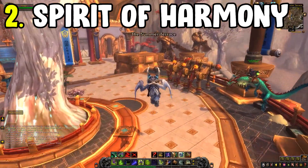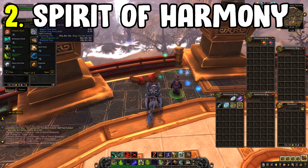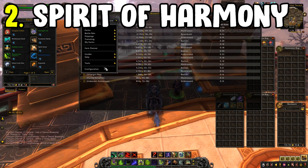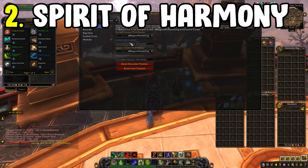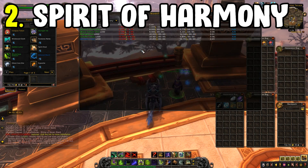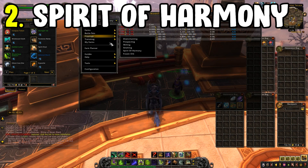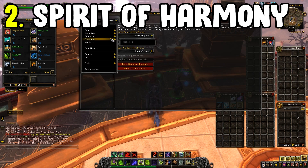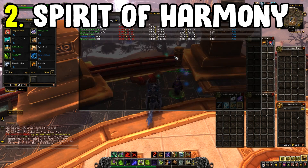This is worth checking out as you can flip these materials into other things that sell relatively fast and bring in a healthy profit without much effort. I use this mainly for crafting Living Steel and Panther mounts, to reduce my cost and stay more competitive on the mount market. It's something I really enjoy and have been doing for a long time — it was actually one of my first videos on this channel.